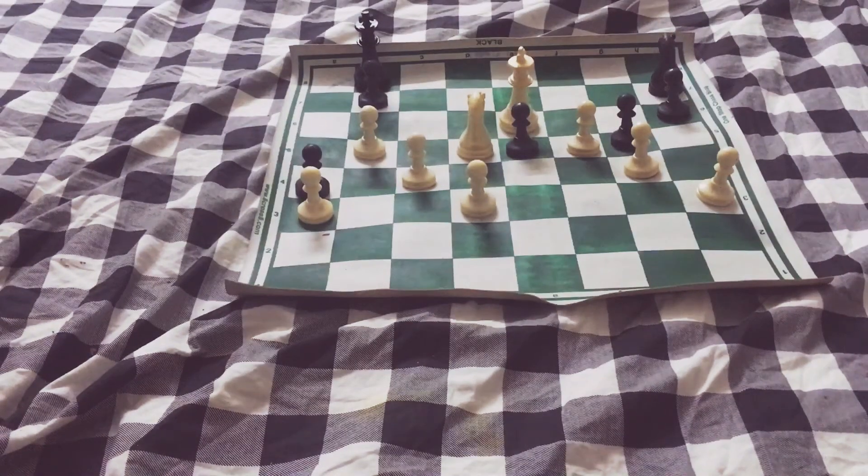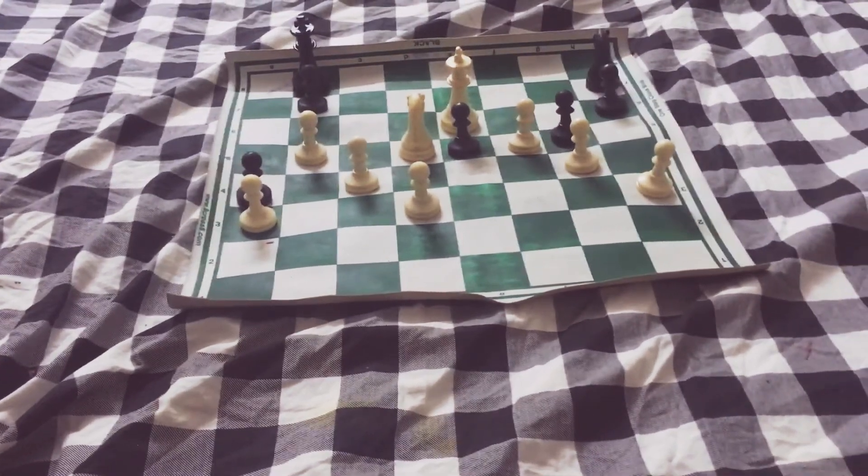We have this position here. In this position, White is much better as the king is further up the board and White has a very significant pawn advantage. Now what White must do is try to eliminate most of Black's pieces, or at least as many as he can. This way he can reduce the number of pieces on the board and therefore win the game.